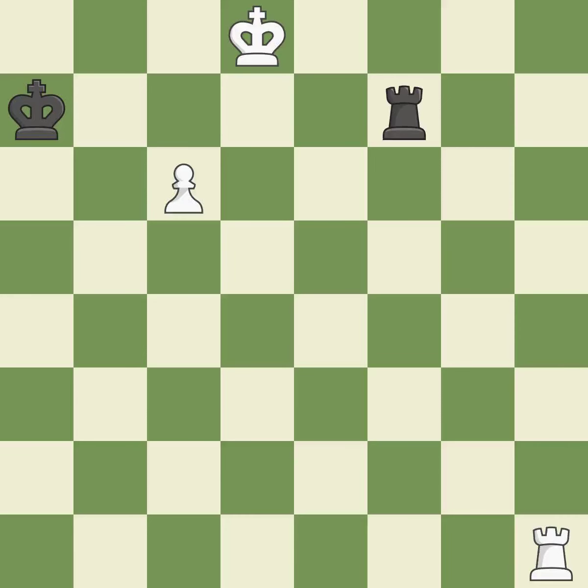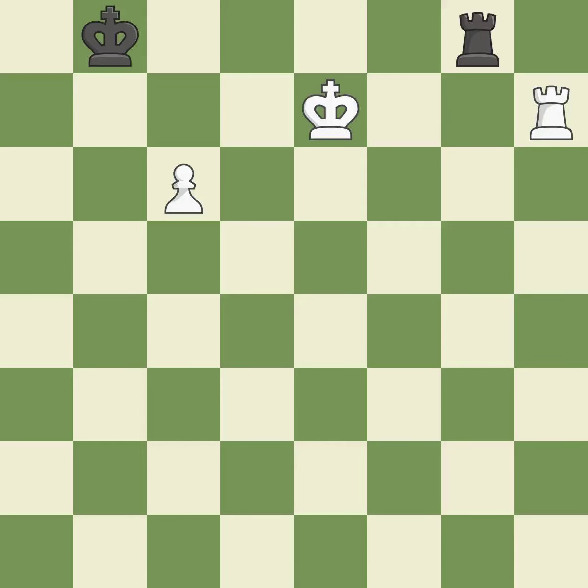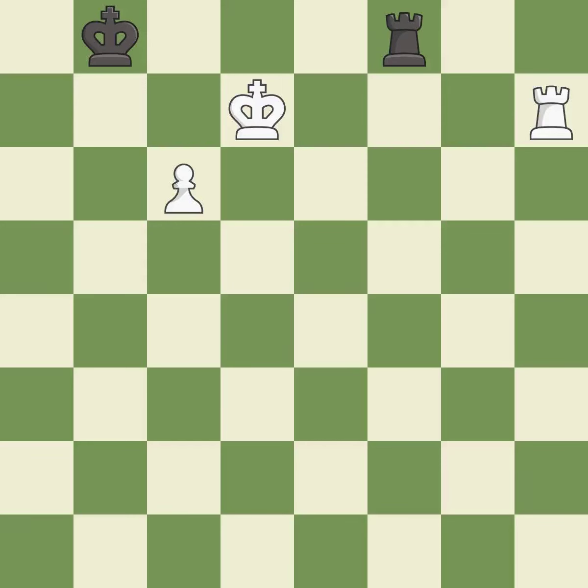This avoids the rook's check — it is ideal. Very precise — it is best. This avoids the rook's check — it is ideal. The rook is now in a safe position — it is ideal. Perfectly on point — it is ideal. The best choice is this one — it is ideal. A powerful play — it is quite good. Very precise — it is best. Perfectly on point — it is ideal. The best choice is this one — it is ideal. A wise decision — it is quite good. Very precise — it is best. Perfectly on point — it is ideal. The best choice is this one — it is ideal. This activates a rook by getting it to the 7th rank and also restricts the opponent's king — it is best.